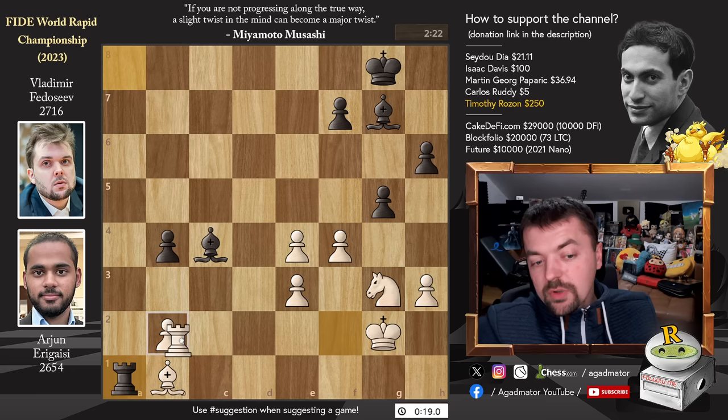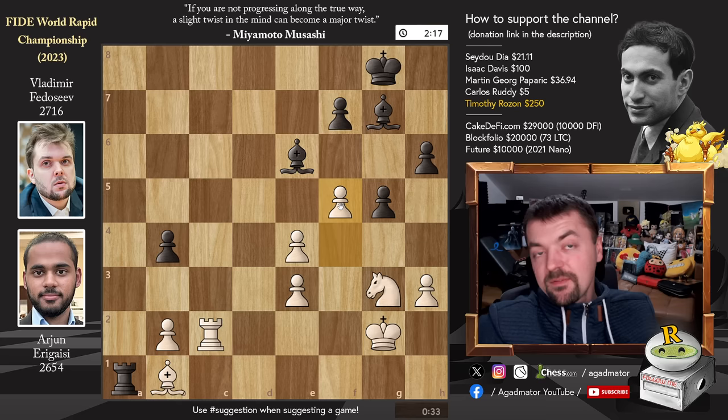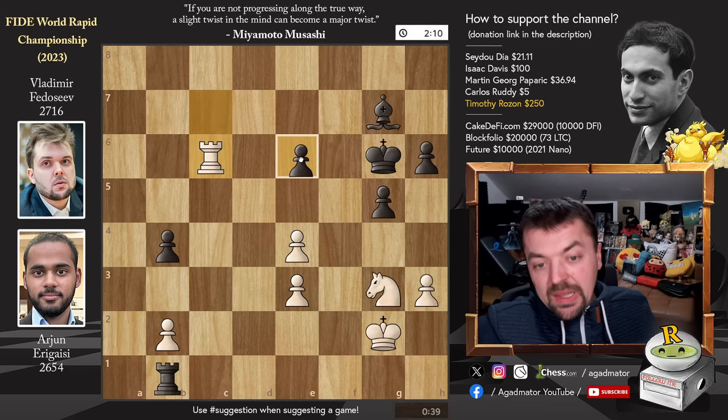After Rook to A1, not much can be done. Rook to C2 was played attacking the Bishop, but now just Bishop back to E6. If Bishop to D3, there's a check and White wins — you just blunder the Bishop on D3. So after Rook to C2, Bishop to E6 was played. Now Pawn to F5 by Arjun, and Rook captures on B1. We have F captures on E6, F captures, and now Rook to C8 with check. King to F7, and now Rook to C7 with check. We have King to G6, and now Rook to C6 going after the E6 pawn.